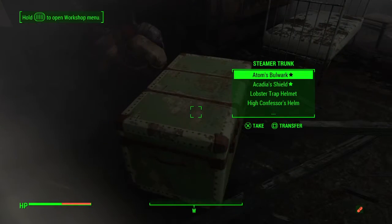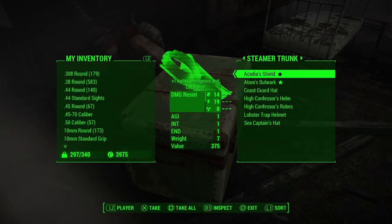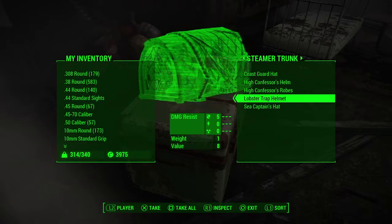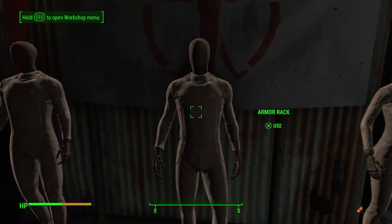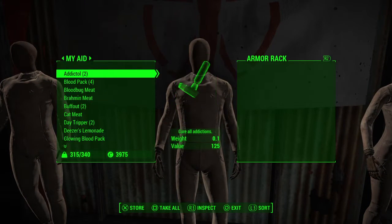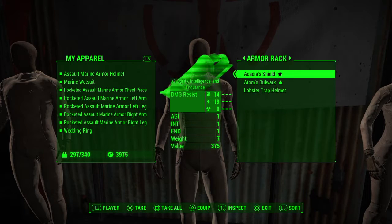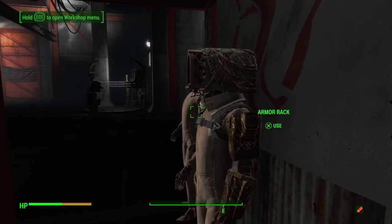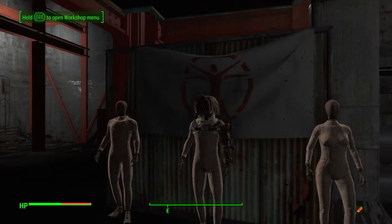We're going to be doing stuff with the Contraptions. I want to make one that has some rare items from Far Harbor — the Arcadia Sealed, Adam's Bull Rark, and the Lobster Trap Helmet for one. Let's go into our apparel and equip those. That looks pretty good — that's one done.